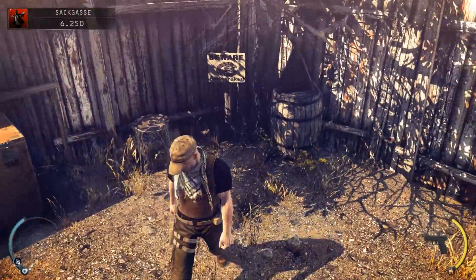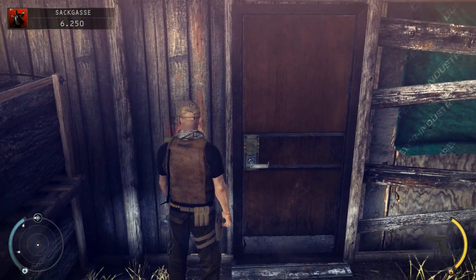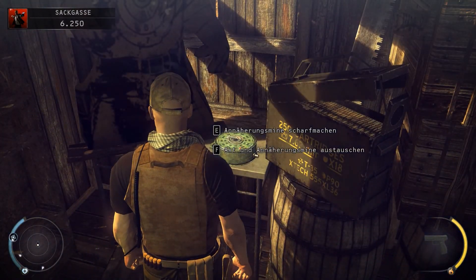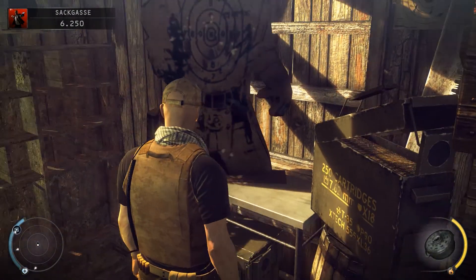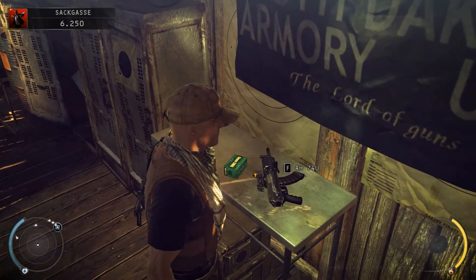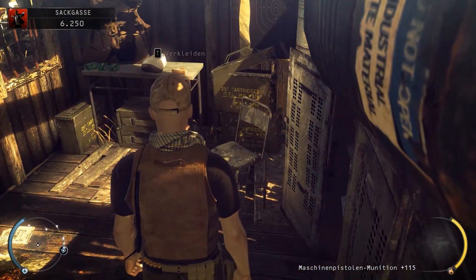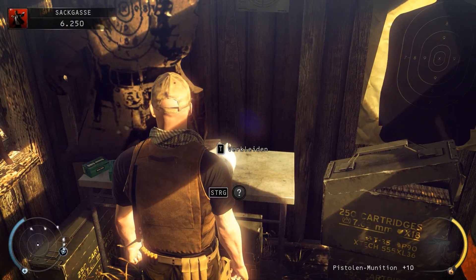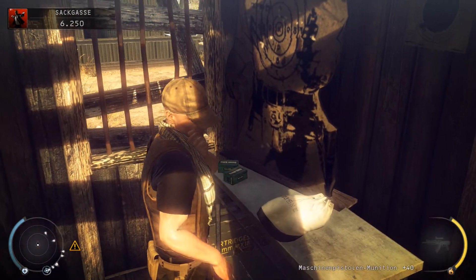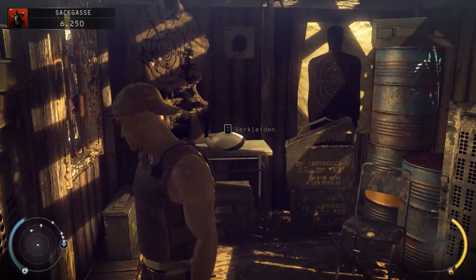'Beware Rattlesnakes' – ja, haben wir schon in der Zwischensequenz gesehen, dass die ziemlich assi sind. Eine Annäherungsmine – das ist natürlich geil – und auch fette Waffen. Waffenkammer halt, und eine Verkleidung: Verkleidung als Fabrikwache. Ich befürchte fast, die haben wir sogar schon.